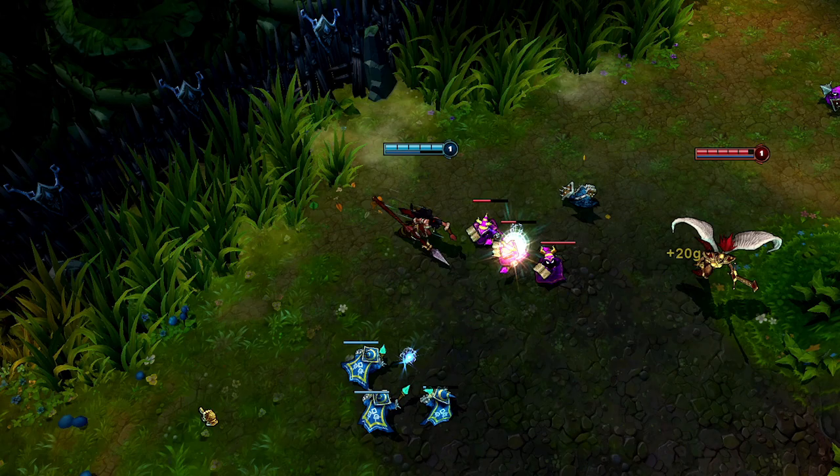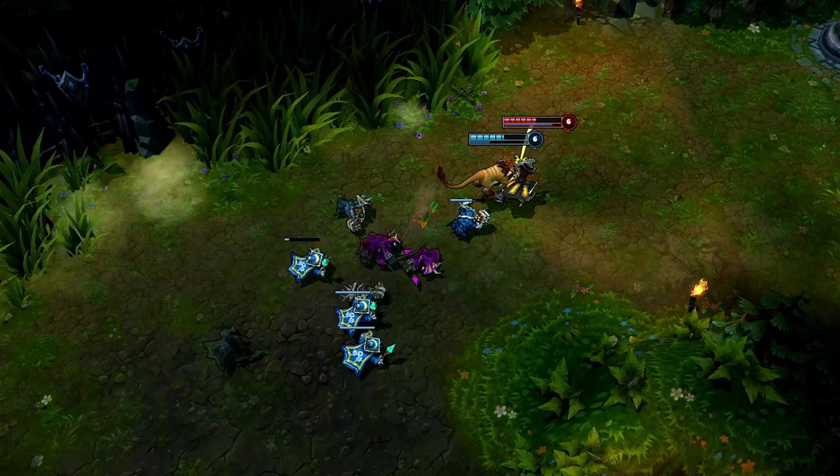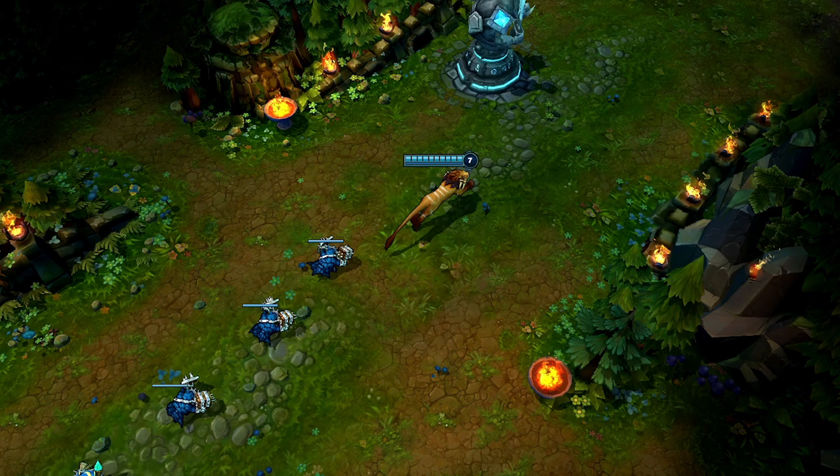Nidalee can output a ton of damage immediately after hitting level 6 for Cougar Form. After Master Yi heads in with Alpha Strike, Swipe into Pounce and Takedown drop him dangerously low. Cougar Form runs faster than Human Form, and Pounce is free. Because of this, always head across the map in Cougar Form while spamming Pounce. And if you have Tear of the Goddess, it will charge incredibly quickly this way.